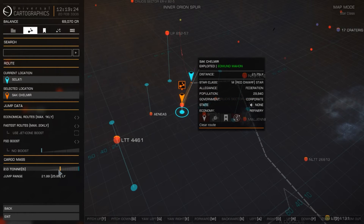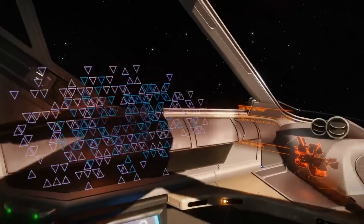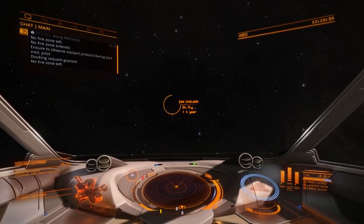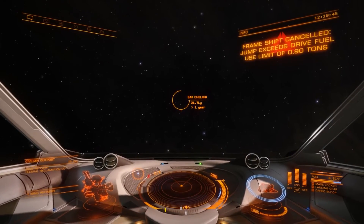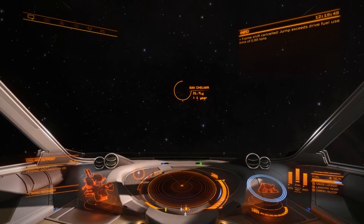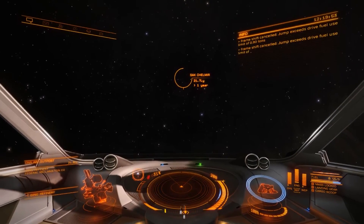So 22.63 — that's going to try to do a direct jump there. It's retargeted to my original target. If I now try and jump... it's not going to work. Jump exceeds drive fuel use limit.